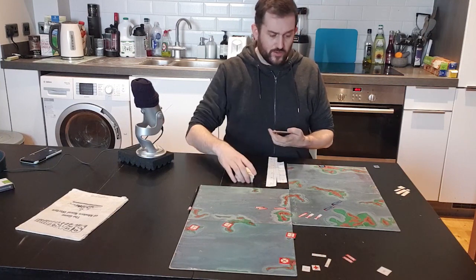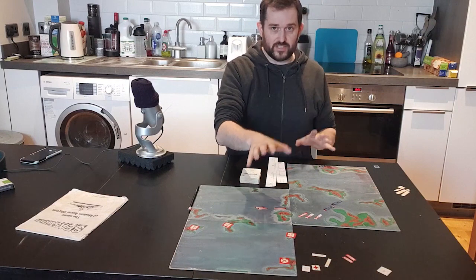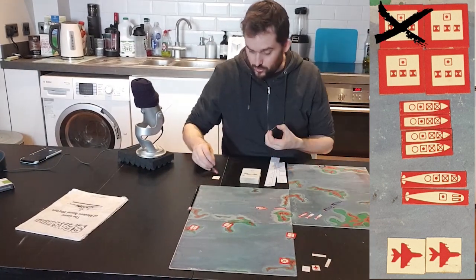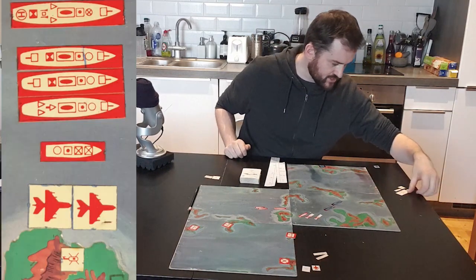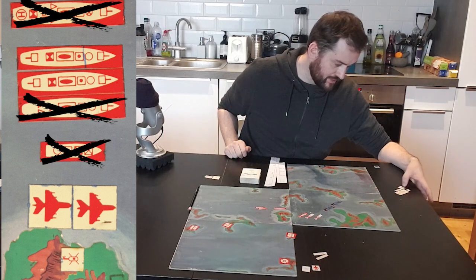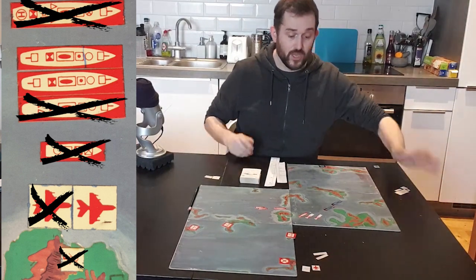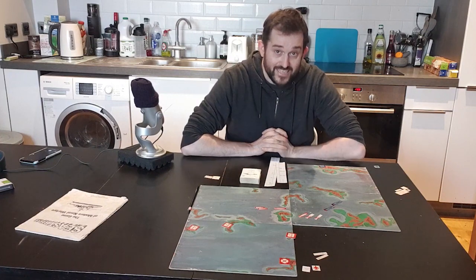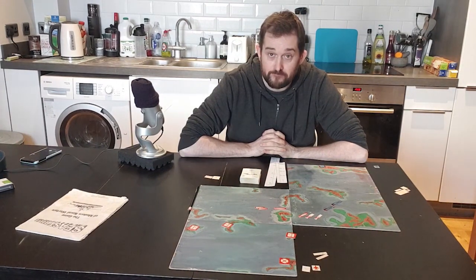That's the end of turn two — everything that can fire has fired. Time to total damage. Red has lost a surface-to-surface missile shore battery worth £4 million and a pair of £3 million patrol boats, for a total of £10 million. Blue has lost a GP frigate worth £18 million, a light anti-submarine frigate worth £8 million, a missile patrol boat worth £3 million, a helicopter worth £1 million, and a multi-role aircraft worth £2 million — totalling £32 million. That's over half Blue's £50 million procurement cost, so Blue has lost the game. That was a complete game of Sea Strike — it was over fairly quickly, but it can be. It's a nice, slick, fast-playing game.